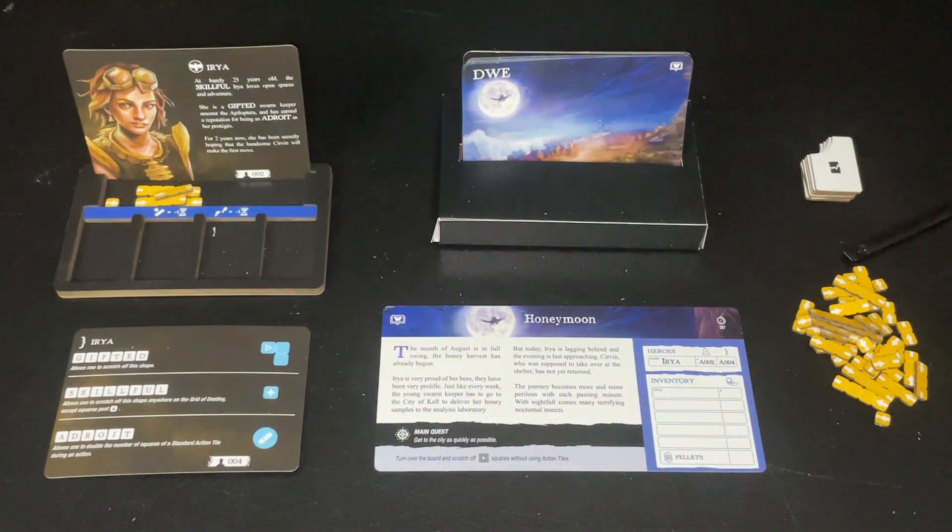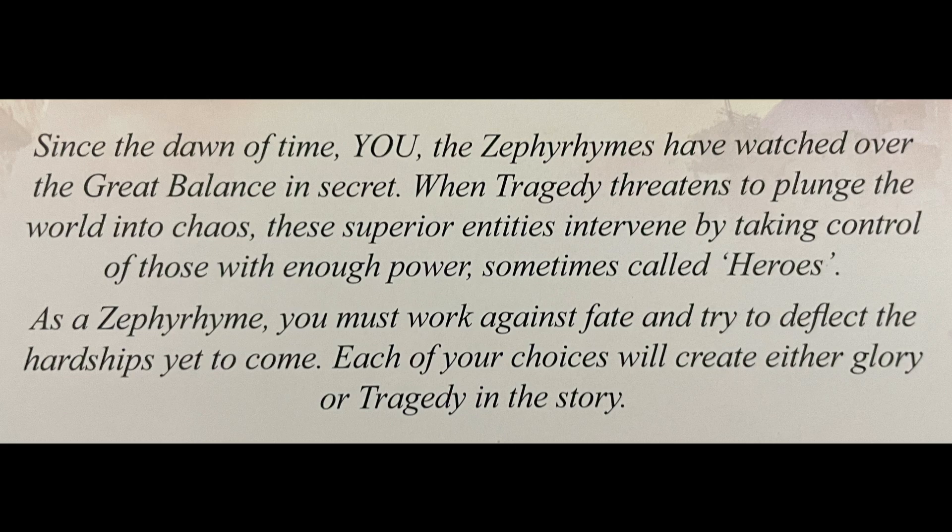This is a story-based game with a very light rule set, so we are free to jump right in and get to know the world and what we're getting ourselves into. Since the dawn of time, you — the Zephyr Rhymes — have watched over the great balance of the secret. When tragedy threatens to plunge the world into chaos, these superior entities intervene by taking control of those with enough power, sometimes called heroes.